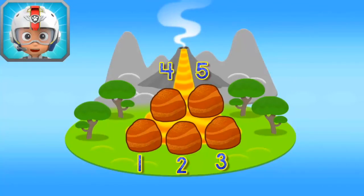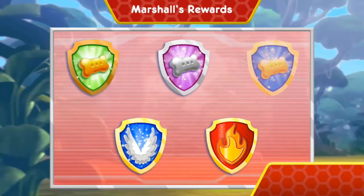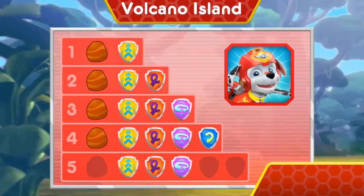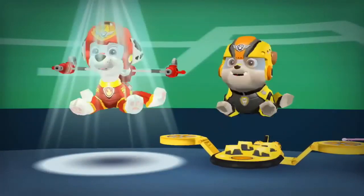Awesome! You found all the rocks to help Rubble stop the lava! Nice flying! You earned a new reward! You performed all the special moves! You found all of the rocks to help Rubble stop the lava! You earned new badges! All right! We collected the speed boost! Way to go! We found loop-de-loop! Woohoo! We found the 360 spin! Way to go! We found barrel roll! All right! We collected the front flip! You found the rock! You found all of the rocks to help Rubble stop the lava! Get moving!